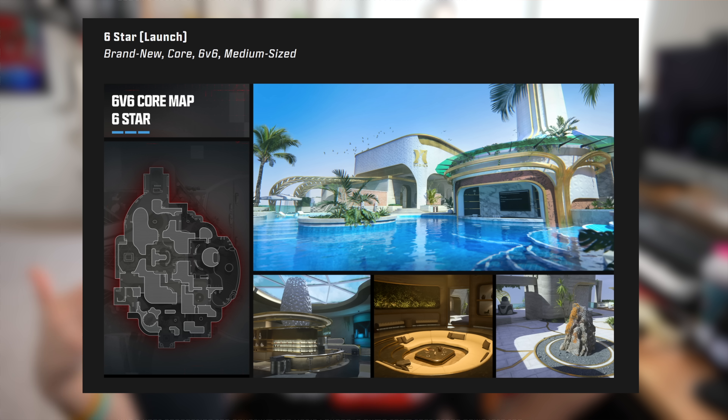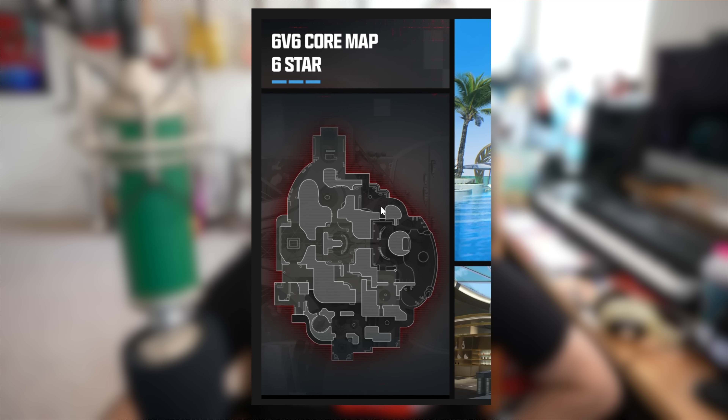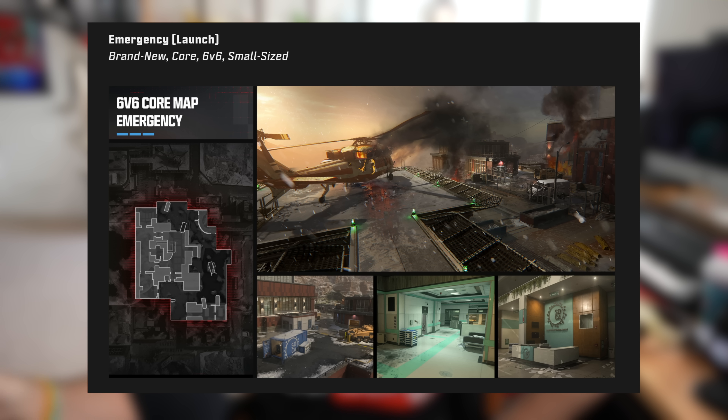Looking at the map layout, Six Star does kind of look like Raid with some key differences — I don't think there's going to be a basketball court, and I'm not seeing a clear sniper line of sight unless you can shoot through that suggestive-shaped object. On top of that, there's going to be another brand new launch map called Emergency, also a core 6v6 small-sized map.